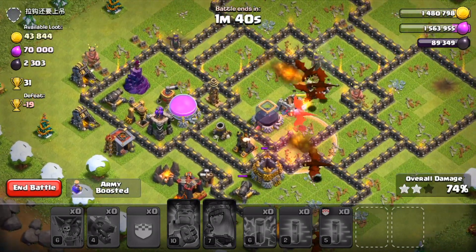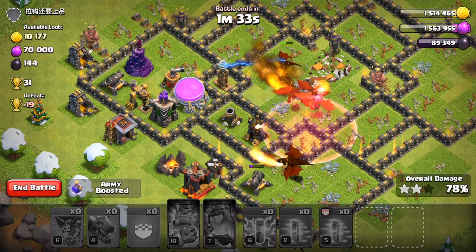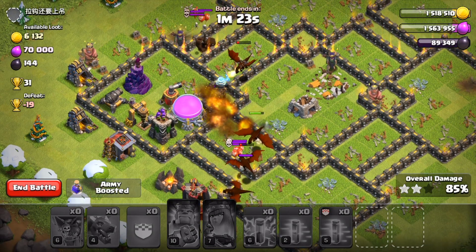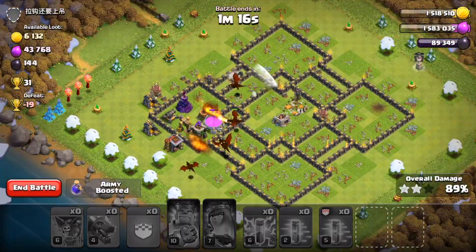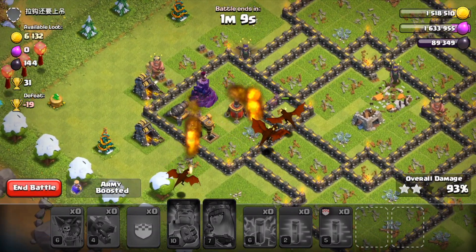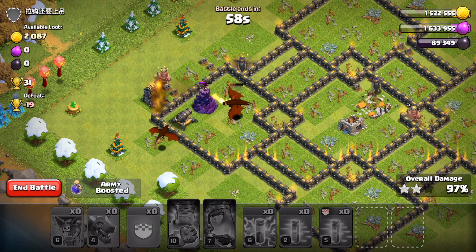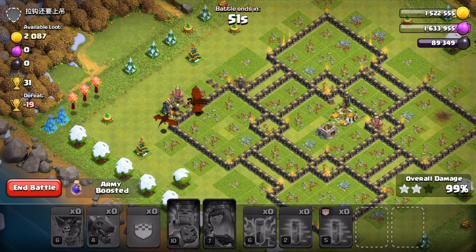We're definitely sitting pretty here for three stars — there aren't that many defenses left that can do much damage. We're going to take out that last air defense and keep the last dragon alive. Troops are getting hit by some mines, but besides that last archer tower, we are sitting pretty. No corner huts alive either. That was a pretty much max Town Hall 9 — a crushed base, a pretty meta one that you'll see commonly at Town Hall 9. That's three stars.